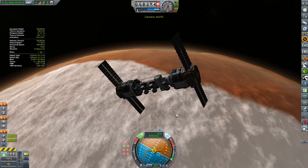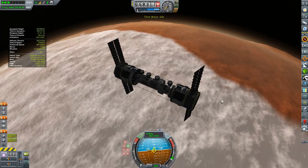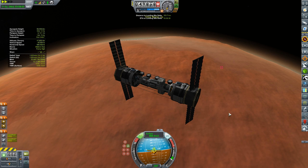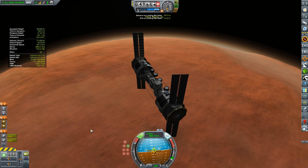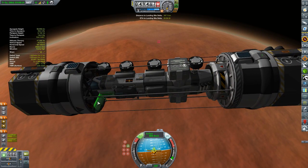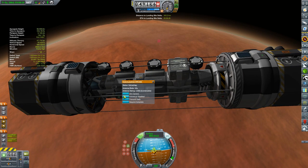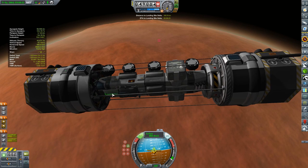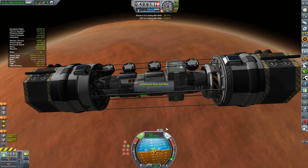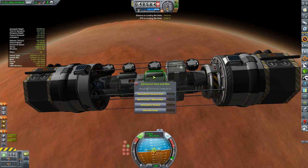We are just going to flip this around and see how we do as we come in. We are touching the atmosphere of Duna even as we speak, so let's retract our solar panels and see if we can save those. Let's retract the antenna too. We should have some science we can do on our way down that we won't be able to get at another time. This is low atmosphere, so let's go ahead and grab all of this science.